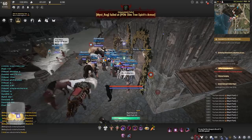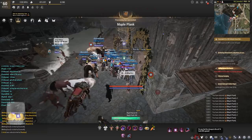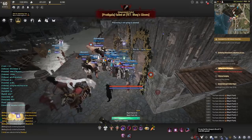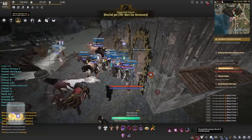I forgot to mention — the black crystals and the concentrated magical black crystals are created in simple alchemy. I know I said it was in processing, but to specify: it is simple alchemy, just so you guys know.